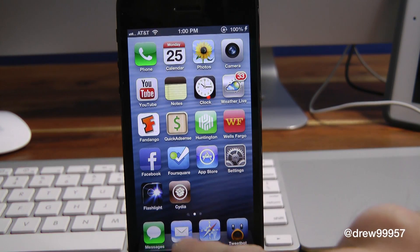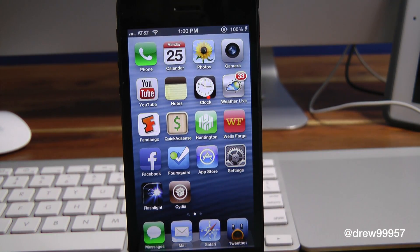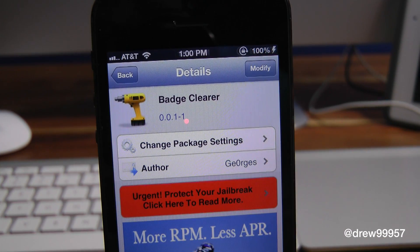It does work and it gets rid of the actual badges on your device, which is really handy, and it stays like that throughout the day. That's pretty much all this tweak does — there are no settings or options to configure. You can find BadgeClear inside the Cydia store for free.